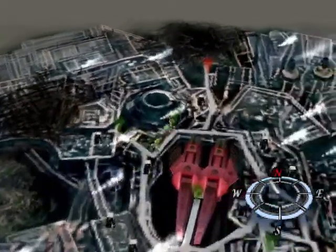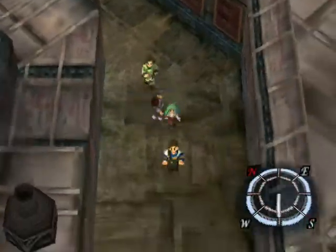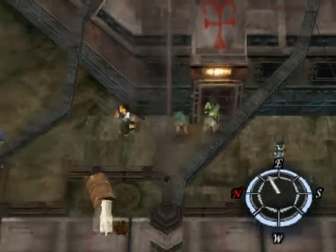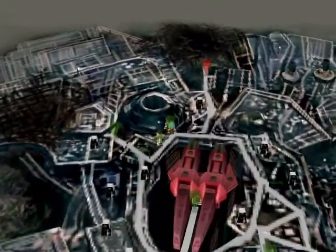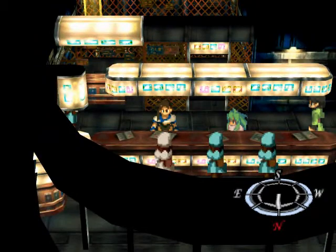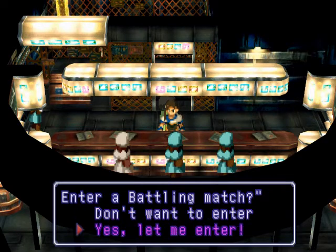Now we can head to the Battling Arena. And I'll show you — just in case you forgot — if you picked up any eyeballs and scales and stuff like that, you can sell them back over here at the Ethos Shop. I'm not gonna go in because I'm not gonna sell anything right now. Maybe later, maybe on disc 2. But let's go into the Battling Arena. Now here we are at the Battle Arena. There's two types of modes we can go into.